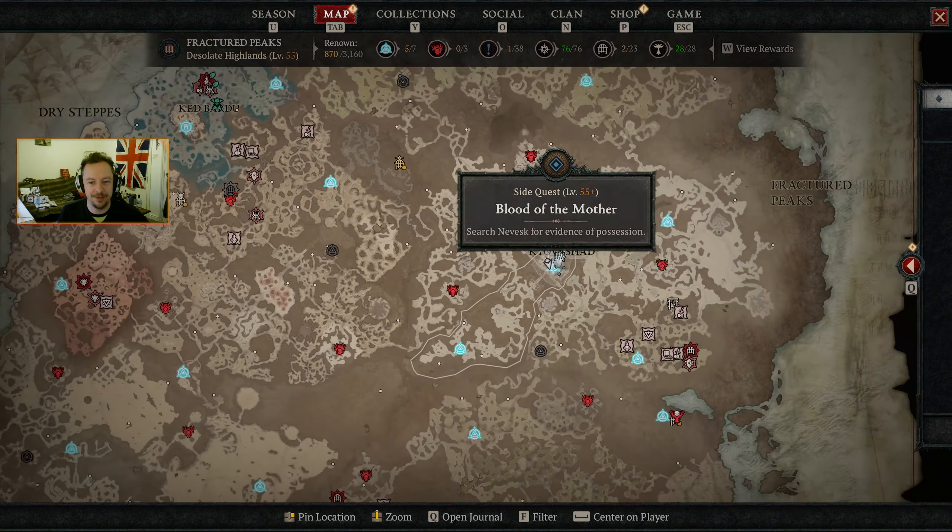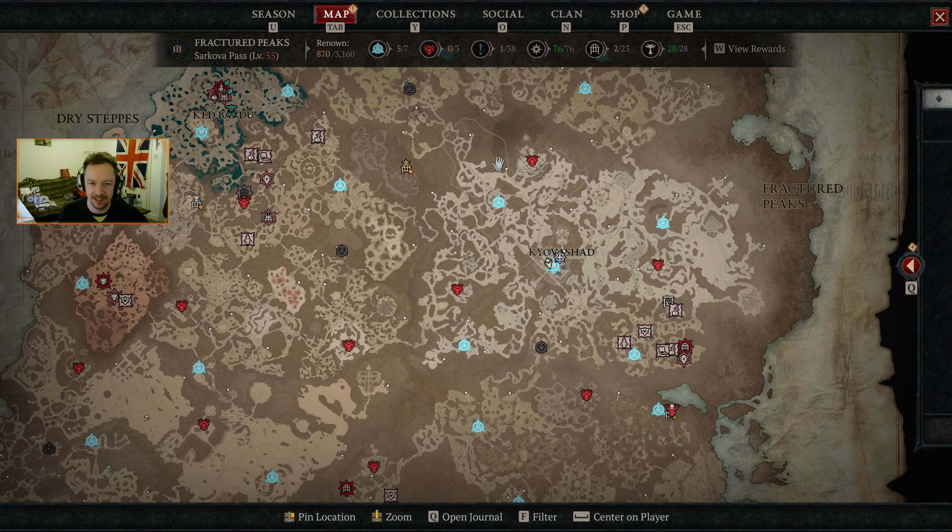Hello everyone and welcome back for another episode of Diablo 4. We're level 51, and we're going to try and push ourselves up to level 53 so that we can start gambling for Razor Plate. We've got a hell of a lot of obols — might be enough for us to get something interesting, but honestly, chances are always going to be a little bit slim.